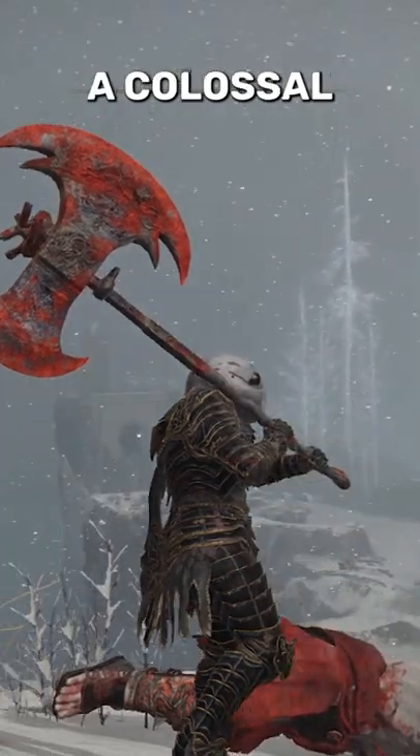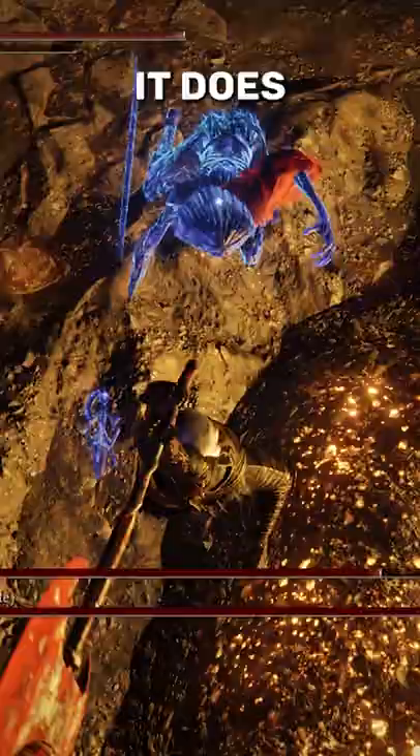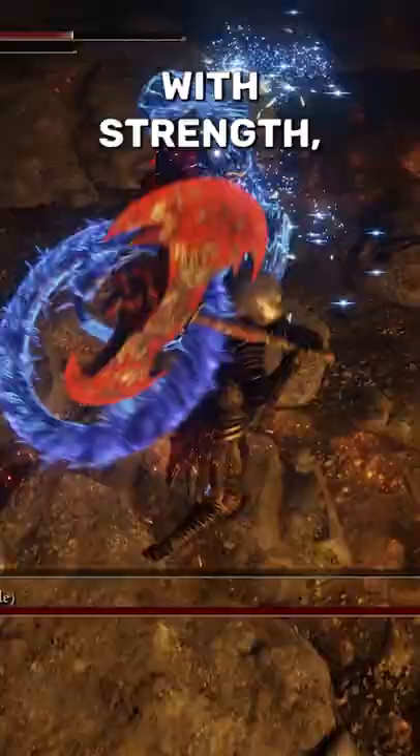If you want a colossal weapon that can do Scarlet Rot and Frost buildup, then the Rotten Great Axe might be a good pickup for you. It does physical and magic damage with required attributes of 30 Strength and 10 Dex to use properly. It also scales with Strength, Intelligence, and Dexterity — and Dex has a beast scaling on it, which is awesome.